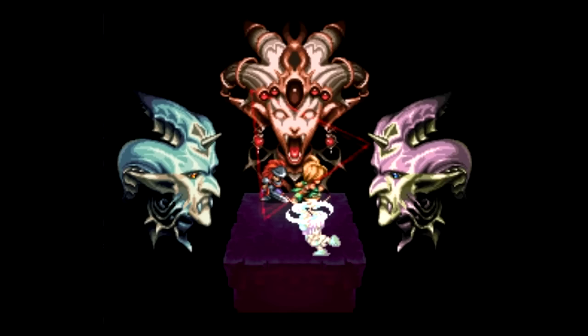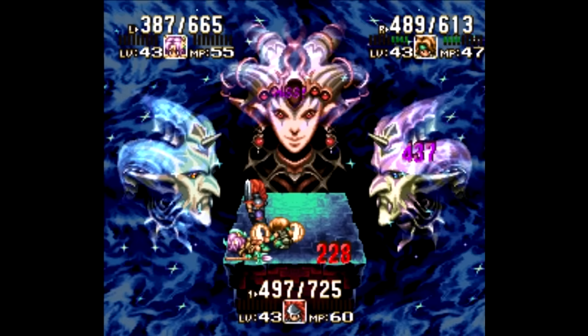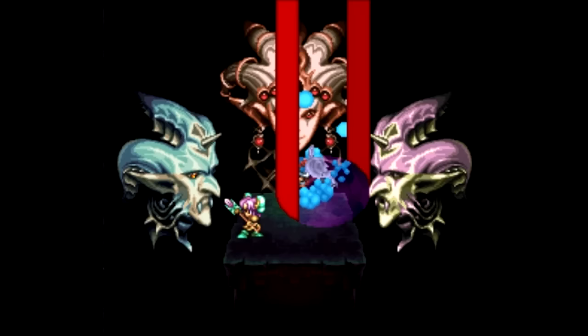Which head? The middle one — they're all kind of heads, aren't they? Let's go after the middle head — that's the big one. Once we kill that, the other two I think die immediately. Unfortunately, this game is only two players so we can't control Lise, even if we have a third controller. I thought someone made a patch for that or something.